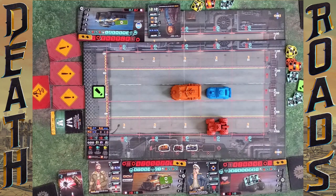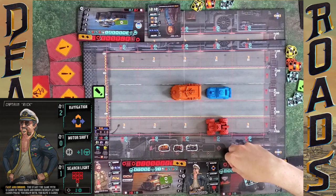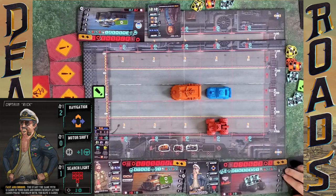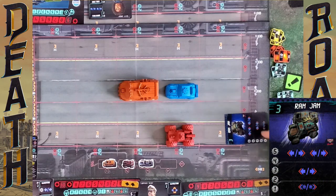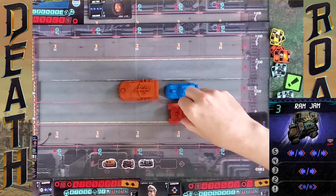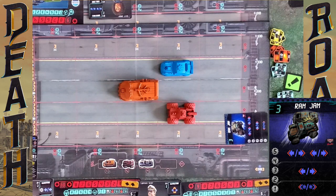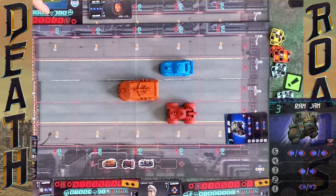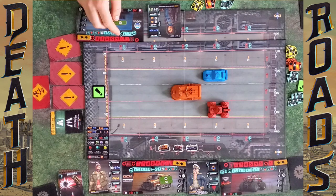For my actual card I'm going to play Ram Jam. I'm in gear four so I get to go over — I move over one and hit Spencer, causing him to move. My hit is one physical damage and three handling damage. That's my turn. I've only got two cards left.